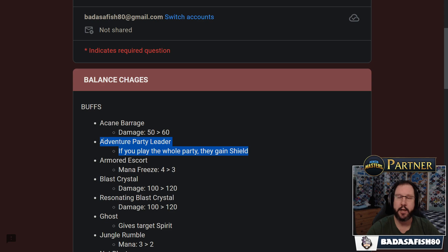The Adventuring Party — if you play the whole party together (the Groggy Woodsman, the Arcanist, and the Priestess) they all gain shield. That's a nice change because generally you throw them down and they get fireballed; now they'll have that shield against single target damage like a fireball. Armored Escort: mana freeze going down from 4 to 3. Not really seeing too much Armored Escort. It's a spell that gives shields, and if you use it during mana surge (6+ mana), you get a Crystal Sentry escort with your next ranged minion.